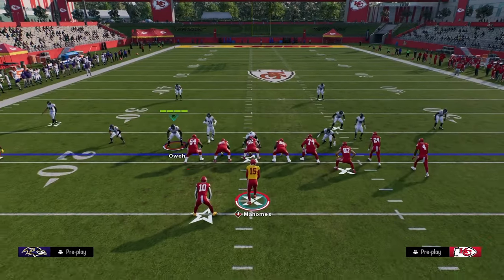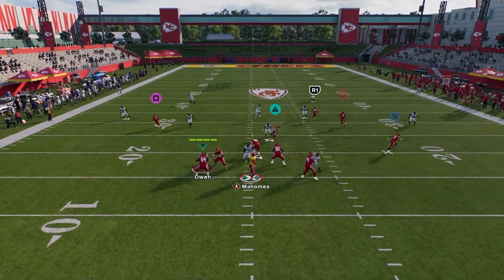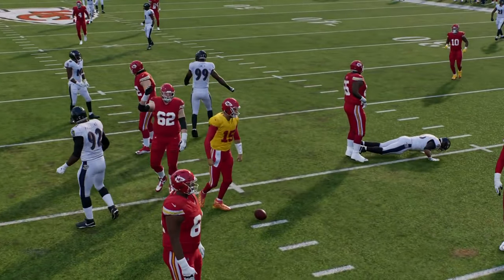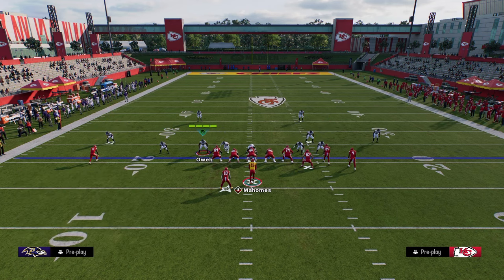If your opponent decides to run some cover two, this is also going to be a really good read. The reason why is because, again, we have that high-low strain in the middle of the field. If I didn't get instantly shed, we would have been able to throw our post or our running back route. We'll show you that one more time because we got absolutely crazy shedded.